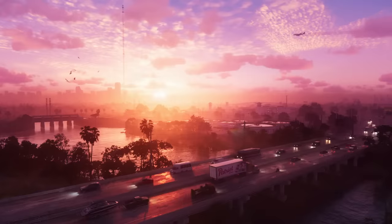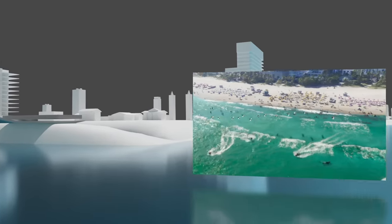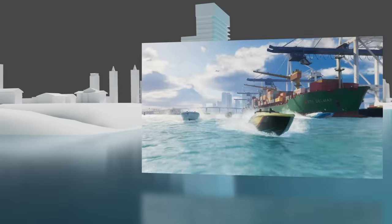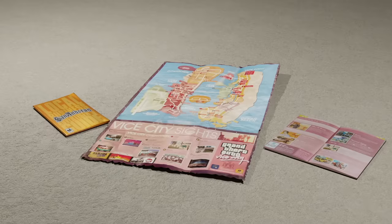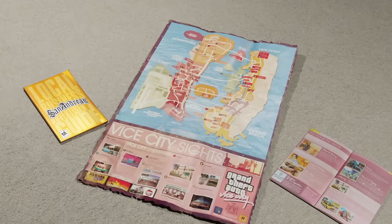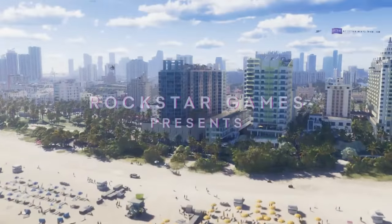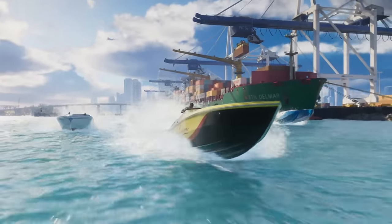We've heard that the water system in GTA 6 is supposedly entirely rebuilt, and the weather system may be more advanced. These two directions for the technology could mean we'll see hurricanes. Although physical media is dying, I hope the physical copy of GTA 6 comes with a physical unfolding map like every other GTA before it. Those maps and city guide pamphlets were the bee's knees. Vice City looks like Rockstar's biggest, most detailed city yet, so I really hope it gets a real physical map.